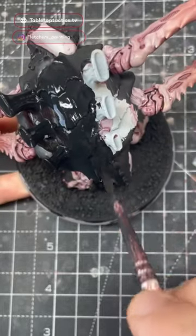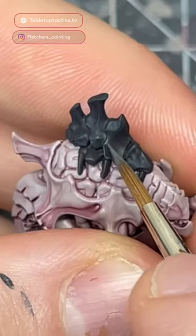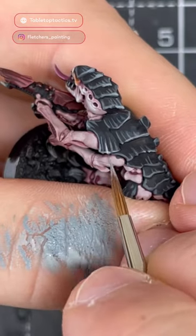Next, I'm going to block in the Carapace with Vallejo Black, followed by highlights of Corvus Black. Our first edge highlight is Mechanicus Standard Grey, followed by Blue-Grey Pale from Vallejo.